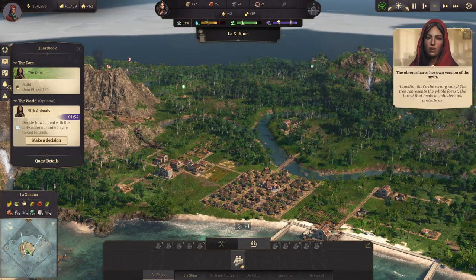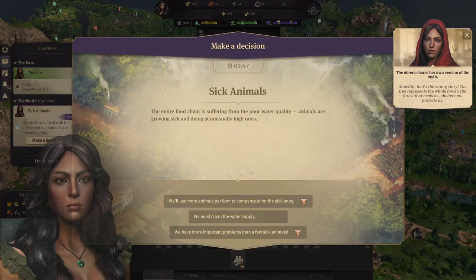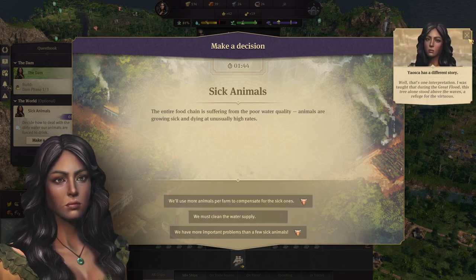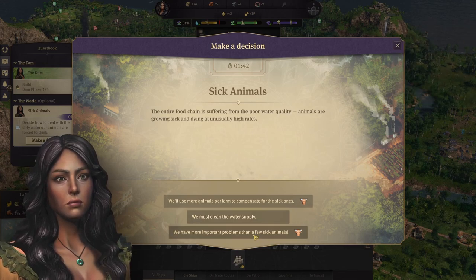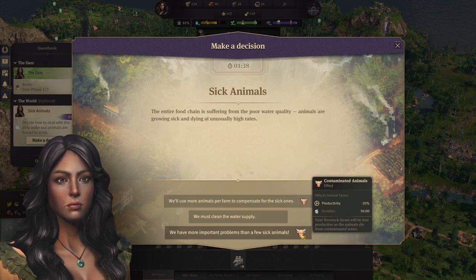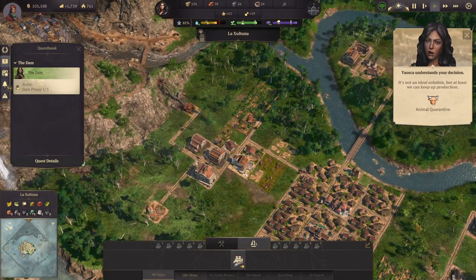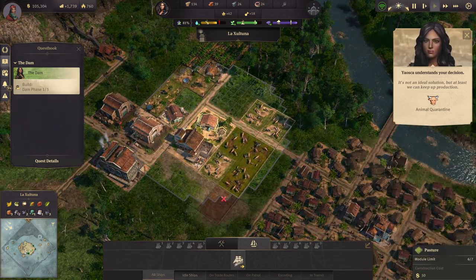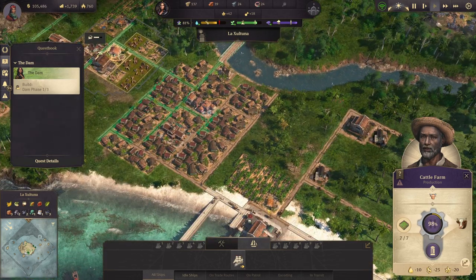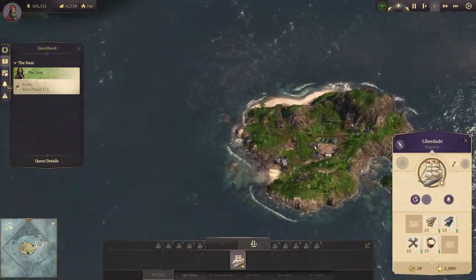We have to make a decision — the forest that feeds us, shelters us, protects us. So the sick animals: we must clean the water supply — I'm betting that's going to want water purifiers, which I can't make yet. I think I might go with more animals. It's just going to need one more, so that's not terrible to keep up with. The alpaca farm is already fine — just that one, for 30 minutes. That's not bad, I can handle that.